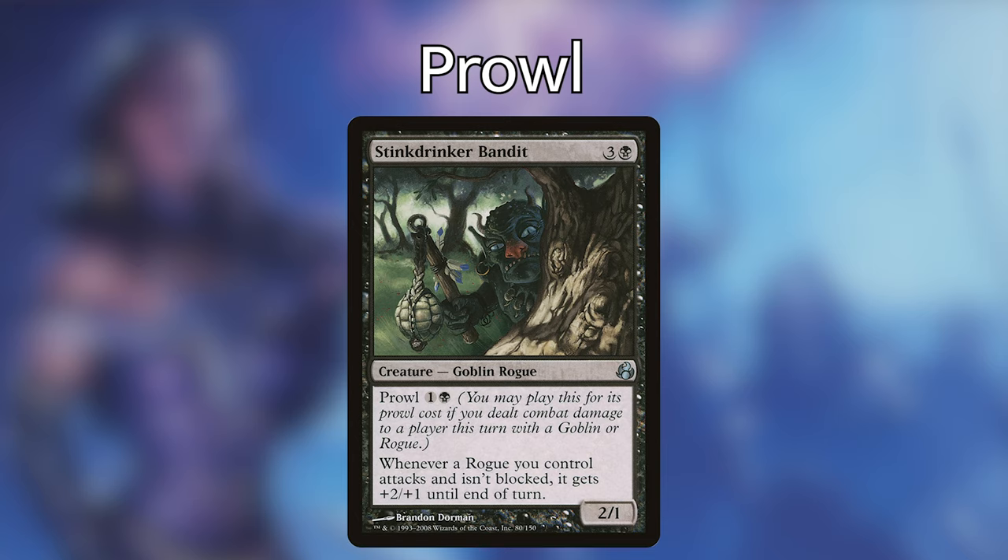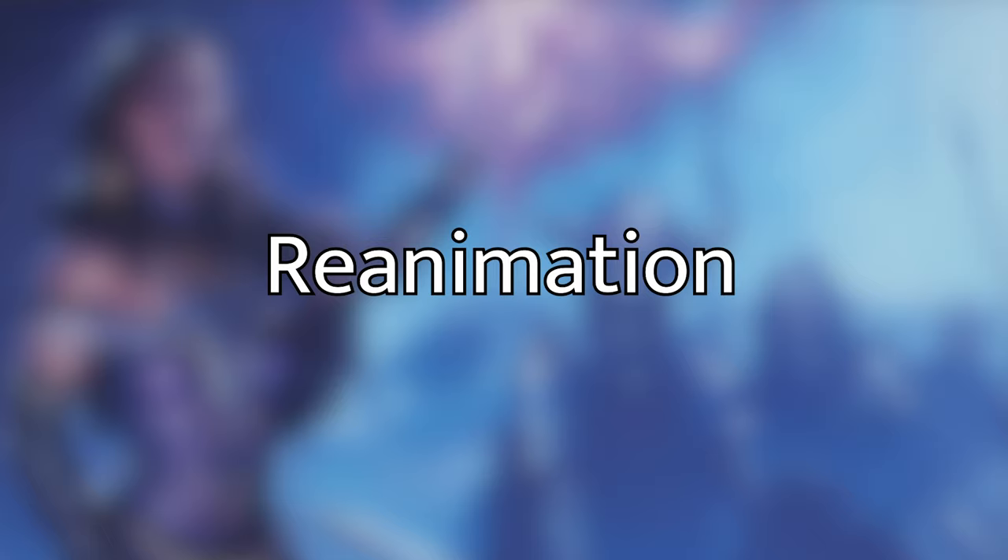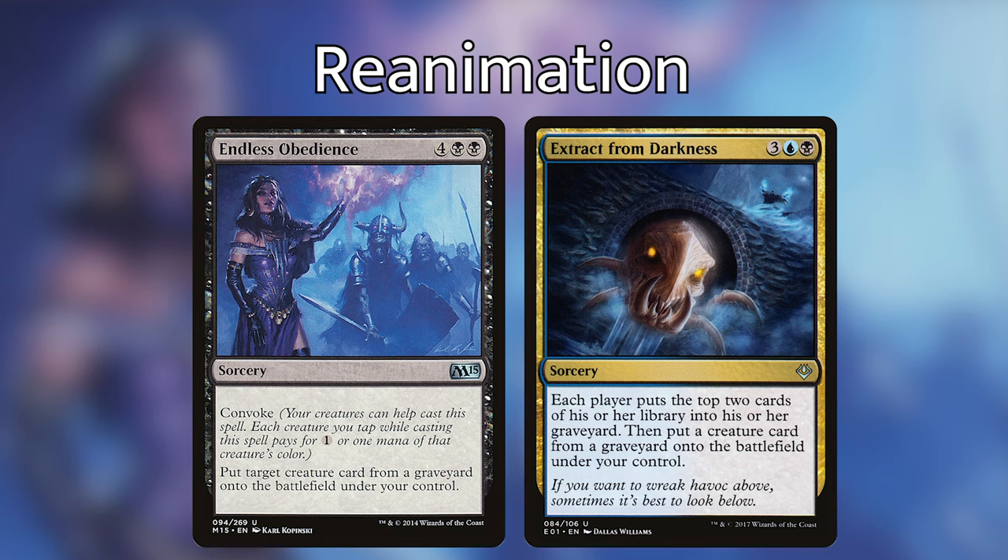This is relevant because rogues are typically very evasive and a lot of times they're going to be left unblocked. Stink Drinker Bandit has really good synergy with our commander, because the more damage our rogues deal, the more cards our opponents are going to mill, which gives us a higher chance of hitting a creature to draw a card. Another part of the deck is reanimation. Cards like Endless Obedience or Extract from Darkness are exceptionally powerful because we can pull any creature card from any graveyard onto the battlefield under our control.